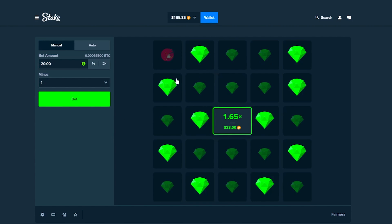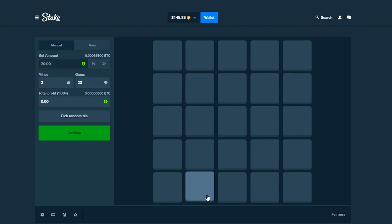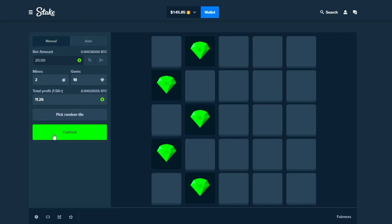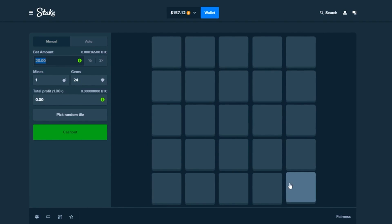I was supposed to click this — let's see if there's a mine there. Nope, there isn't. Okay, not bad, we're at $165. We're gonna try this again, gonna go for two mines and just the left hand side. One, two, and then this one, this one, and this one — nice. Cash it out, $177.